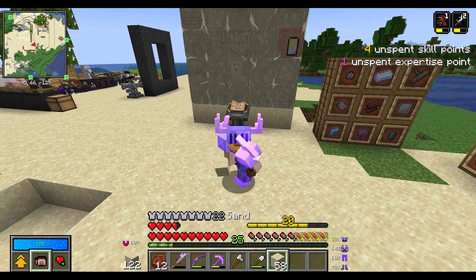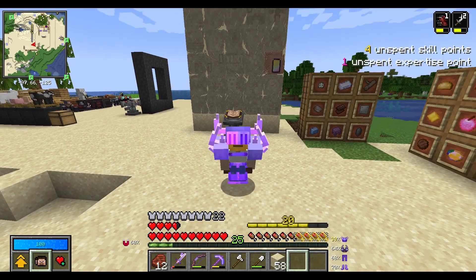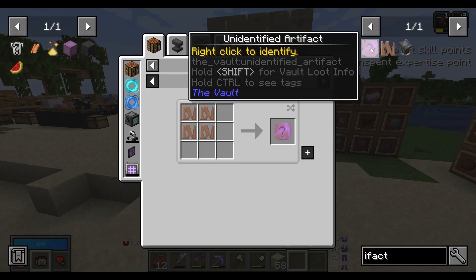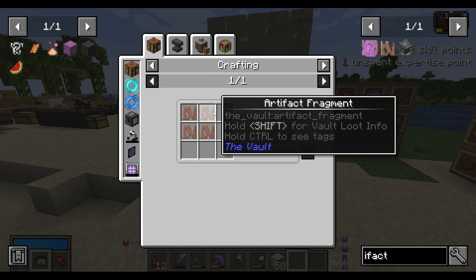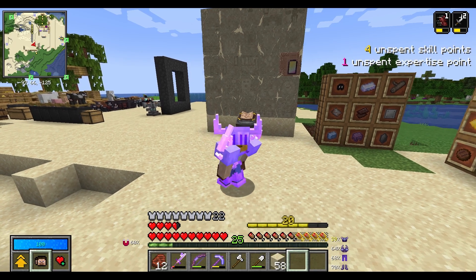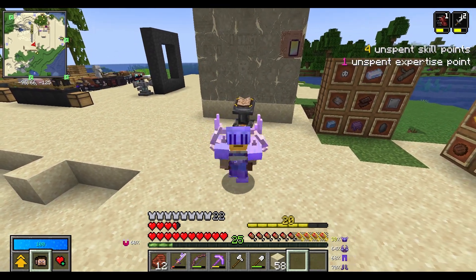Once we collect all 24 artifacts, we can open up the final vault — and I don't really know what that entails, but after that we beat the game. We can either find artifacts inside of completion crates — I'm not sure if it's just the paradox or all completion crates — or we can craft them out of artifact fragments, which we can find inside of treasure chest loot. This is where the modpack really starts to begin; we start to set into the main mission of Vault Hunters and start filling out the puzzle.